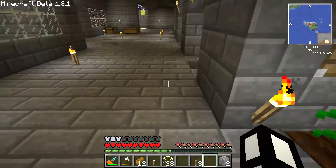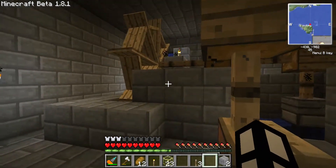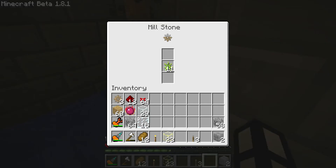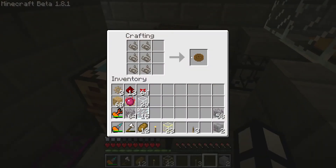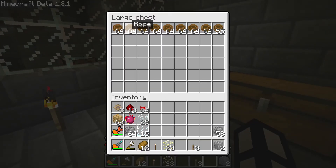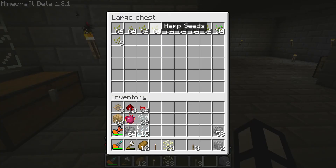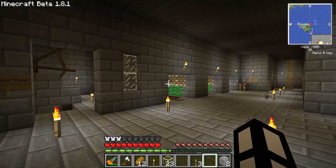That goes down there into buildcraft pipes, comes out here where I've got a little water wheel running - if I need it, the saw; if I don't need it, I've got all of these things milling, water going into here into an automatic crafting table which turns them into rope. The only reason I've done that - I'm not certain I will always need rope, it's just storage. If you get like a couple of these stacks, they'll be the equivalent of masses of string and you'll never be able to store them all. I've got the seeds going somewhere else.